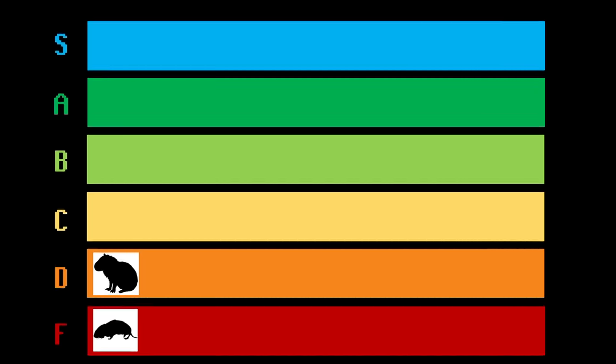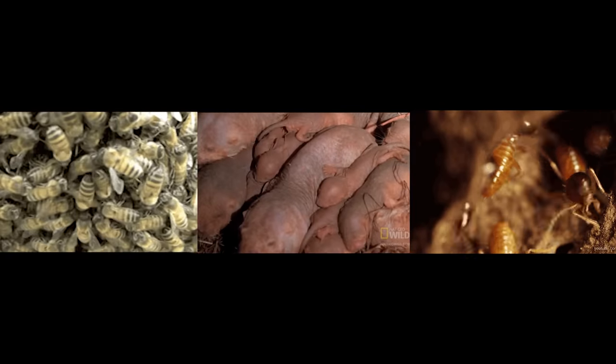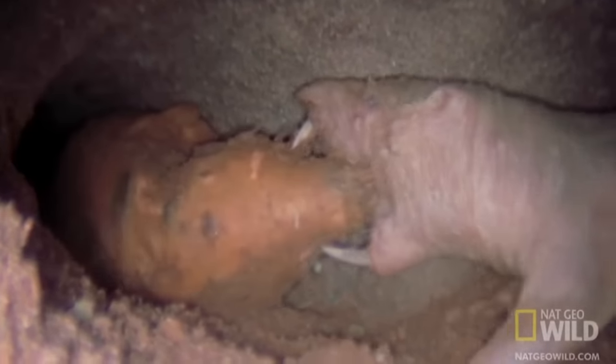Also in D tier, I'm placing the Naked Mole Rat. The Naked Mole Rat is unique in that it's the only mammal to ever unlock the Eusocial ability. But to be honest, as cool as that is, the Naked Mole Rat uses it quite poorly and doesn't really benefit much from implementing RTS tactics into its gameplay.